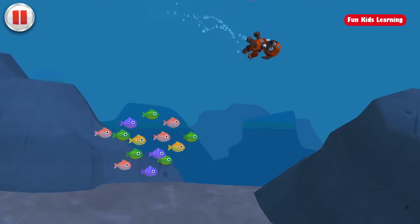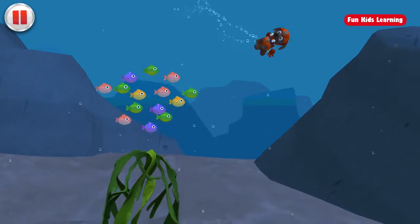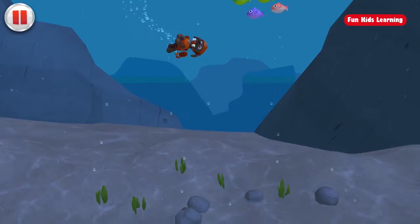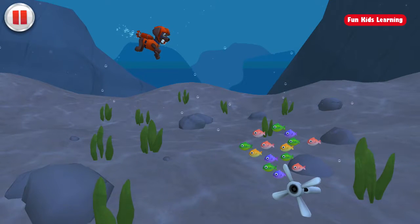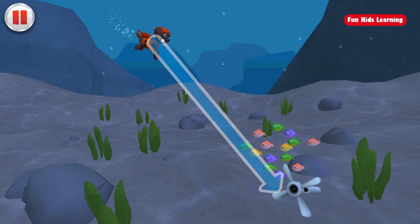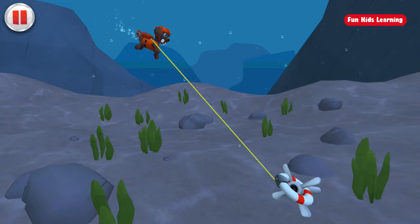I'm making waves! Down I go! That tickles! There's the propeller! Awesome! Draw a line to guide Zuma's buoy to the propeller so he can pull it to the surface — it should go from here to here. Make sure you draw along the line. That's perfect! Let's get this back to Captain Turbot!